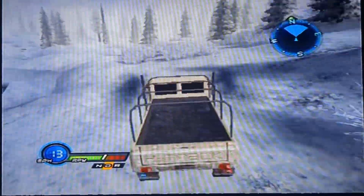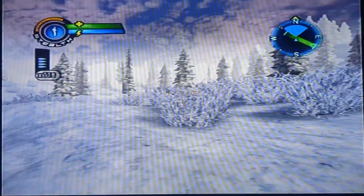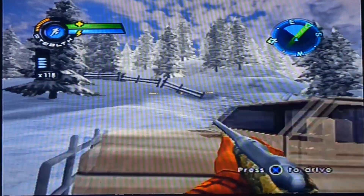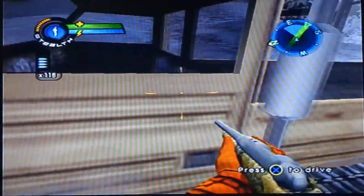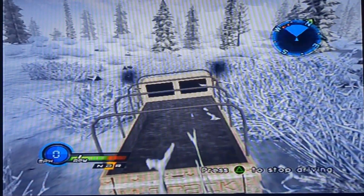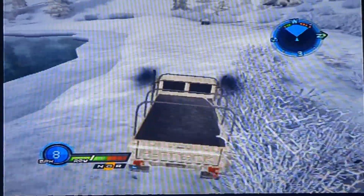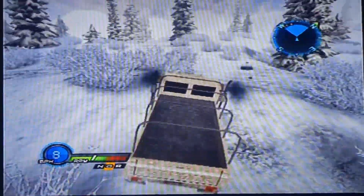Wait a minute — since when was there a fence there? I really don't remember there ever being a fence there. Curious. Do you guys see where it says north on the radar map? It has that little green triangle. I assume that's where we gotta go, but I'm gonna have to go certain ways to dodge around stuff here. You can see the tree stumps and all that.